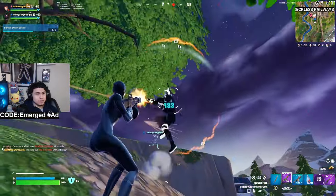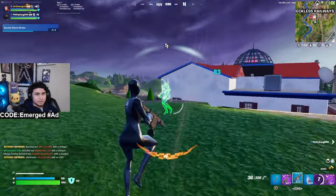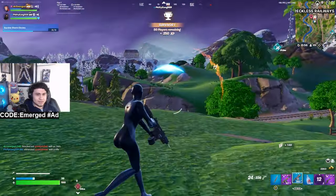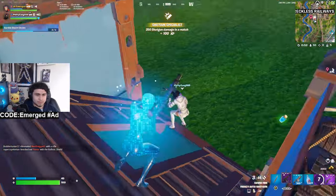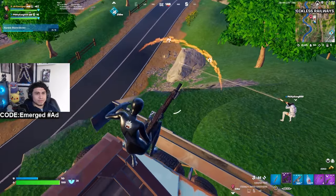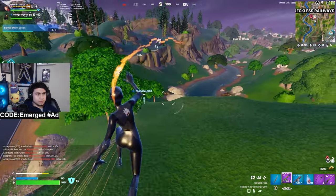For our third attachment, it's the Suppressor. We're gonna be rocking this so no one third-parties your fights. When you get into a fight, no one's gonna hear you across the map — you're spamming that thing. And for our last attachment, it's an optional one: the reticle. You don't need it, but it's a plus. You can put on the red dot or the ACOG — same thing.